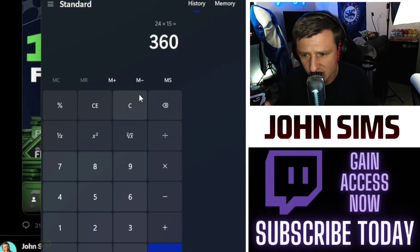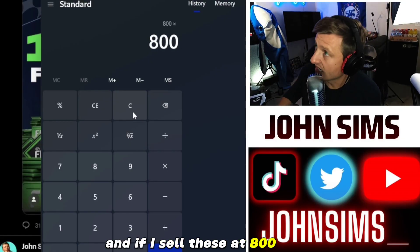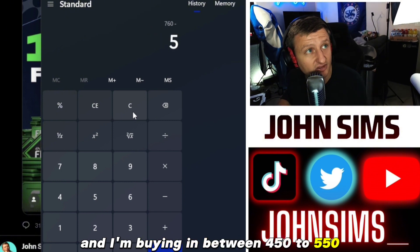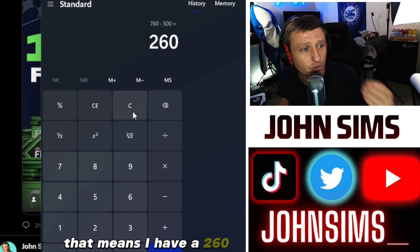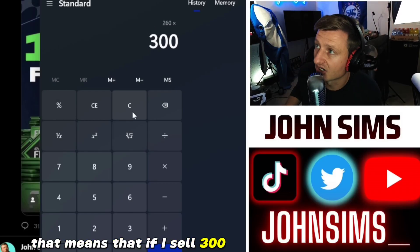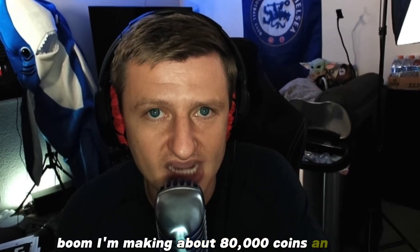Multiplying this by 15, we can win up to 360 cards. Sometimes we'll relist, so I'll pull that number down a little to 300 cards. If I sell these at 800 coins and I'm buying between 450 to 550 — let's say 500 — that means I have a 260 coin profit margin. If I sell 300 of those within an hour, I'm making about 80,000 coins an hour.